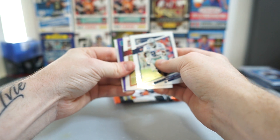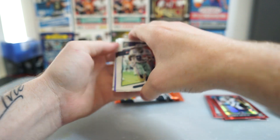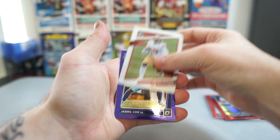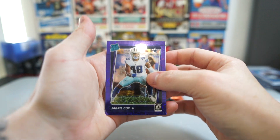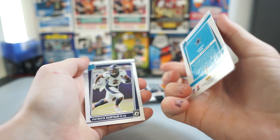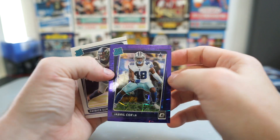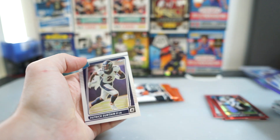Oh, we got a purple velocity — Purple Velocity Rated Rookie coming up. Deebo Samuel. Jabril Cox for the Cowboys — let's go! Not numbered either. This has been a sick box, man.